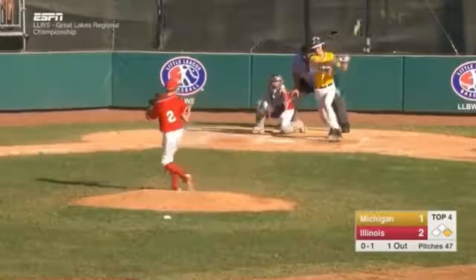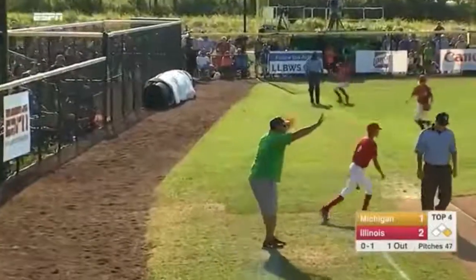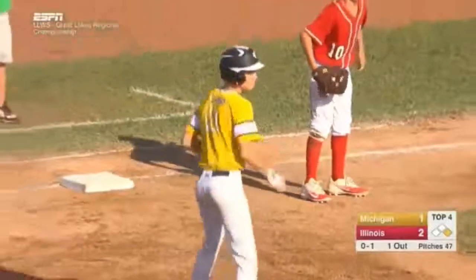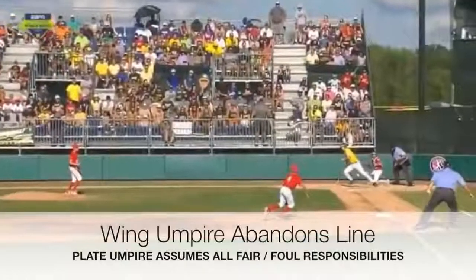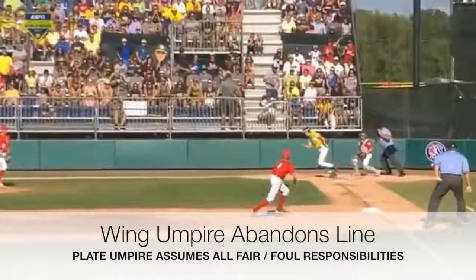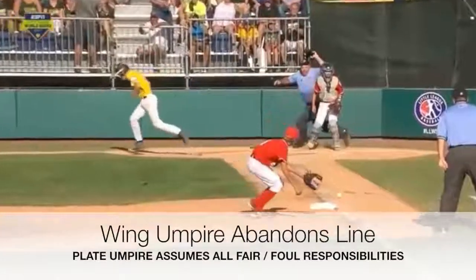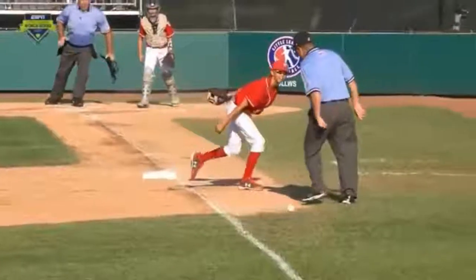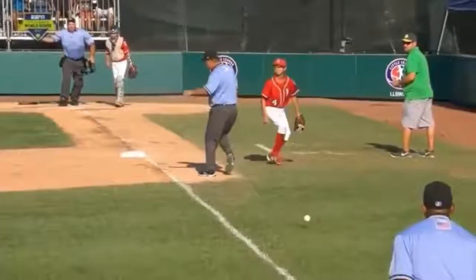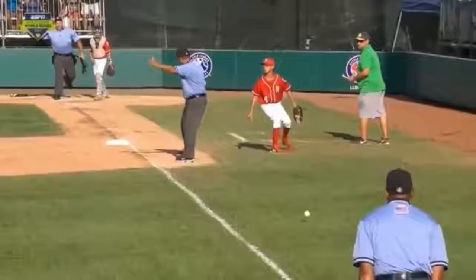The last example is the most difficult. A ground ball down the third base line causes our third base umpire to attempt to move out of the way, and briefly and subtly, this action caused confusion on the field. Remember, if the third base umpire decides to move or abandon the line, the call belongs specifically to the plate umpire. As the plate umpire comes out and begins to point toward fair territory, the third base umpire also makes a call — resulting in two calls on this play, a situation we would like to avoid.